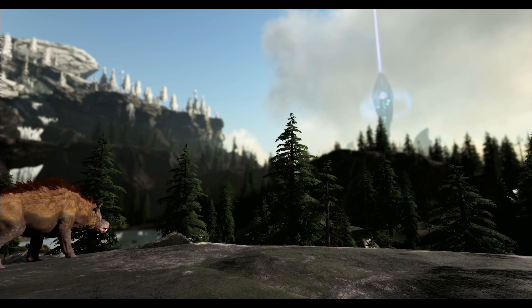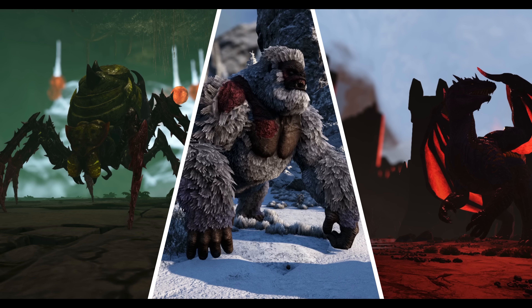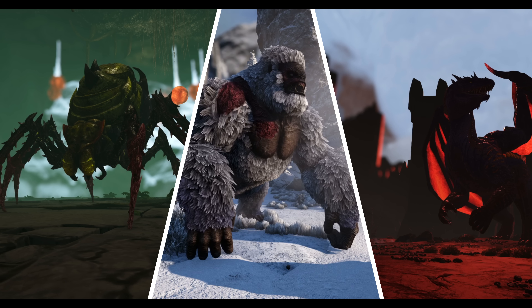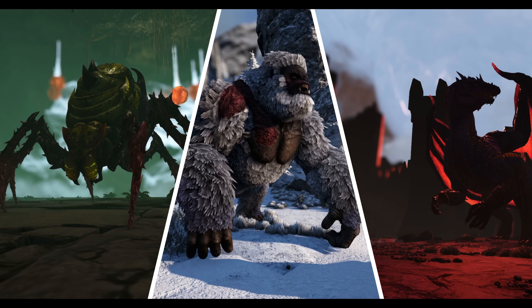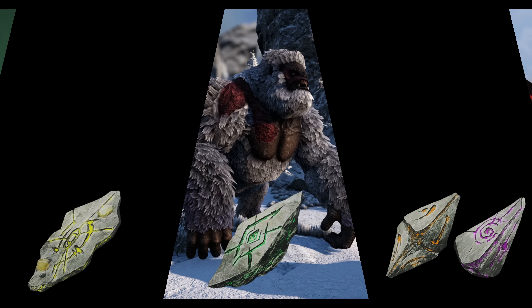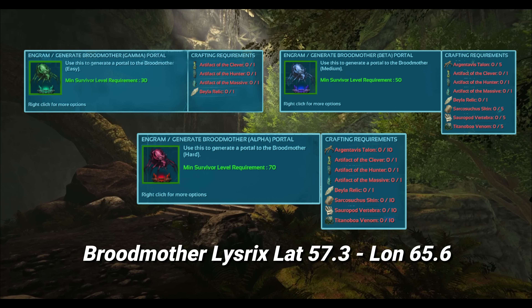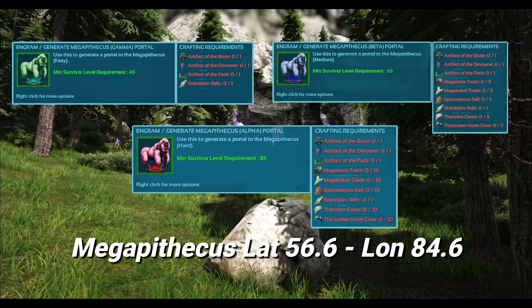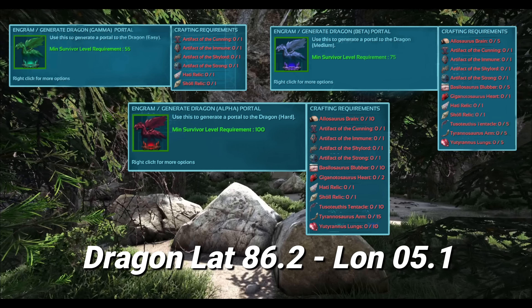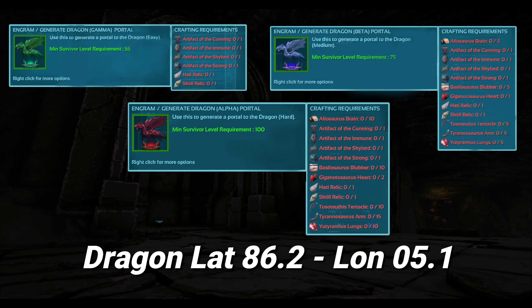After completing the mini bosses you have these relics to battle the island bosses: the Broodmother, the Megapithecus, and the Dragon — coming back once again. Each one of these bosses requires a relic from the previous mini bosses, and I'll put all the summoning information on screen. Difficulty doesn't matter much unless you want a better version — if you want a higher-level Fenrir you'll need to do Alpha, but if you just want him quickly you can do Gamma with lower stats.